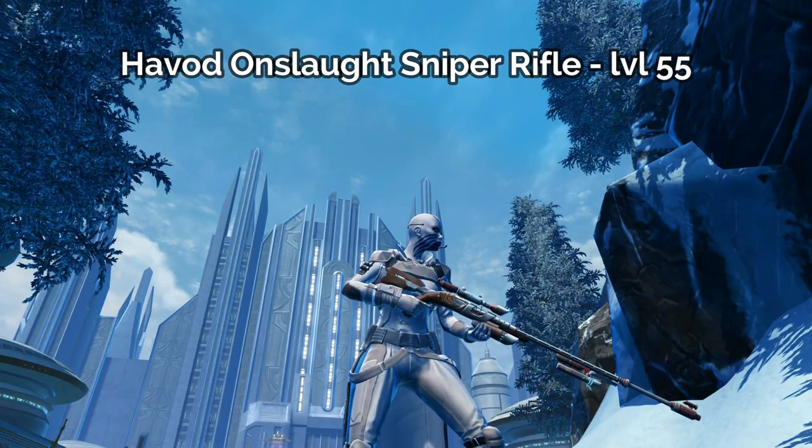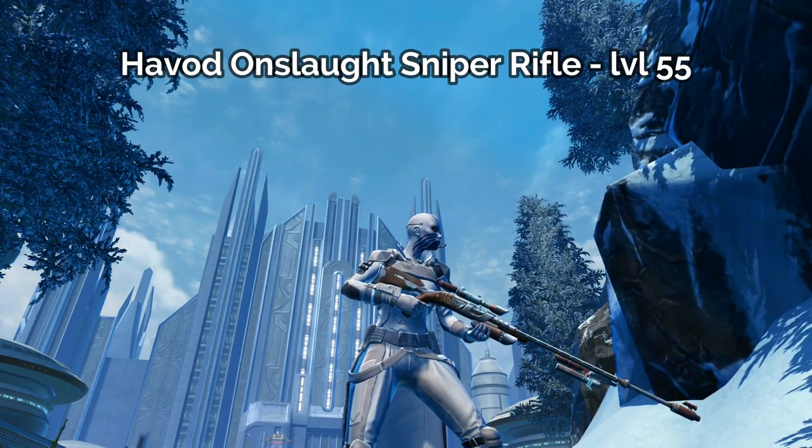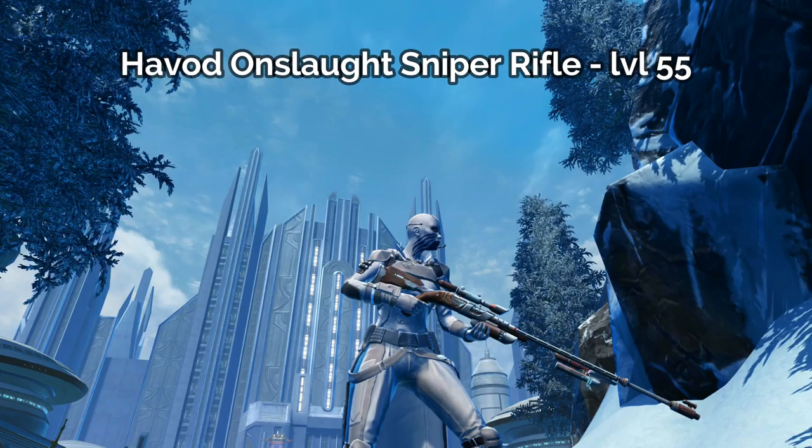There's a whole bunch of different pirate and scallywag outfits that you can grab, not only from Rishi but also from the various cartel packs.